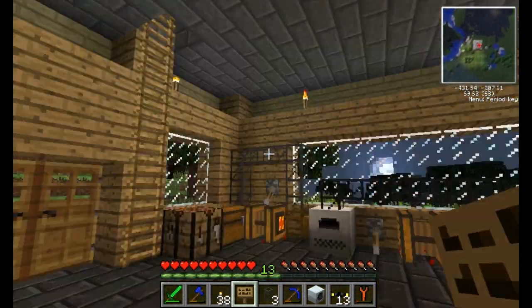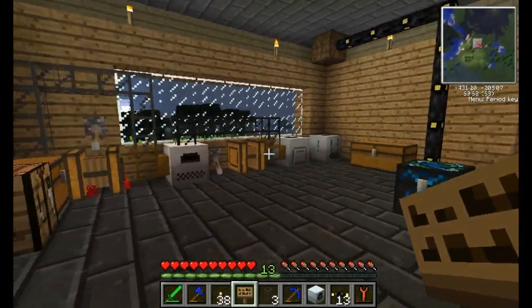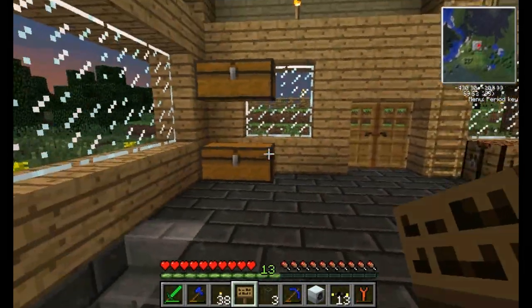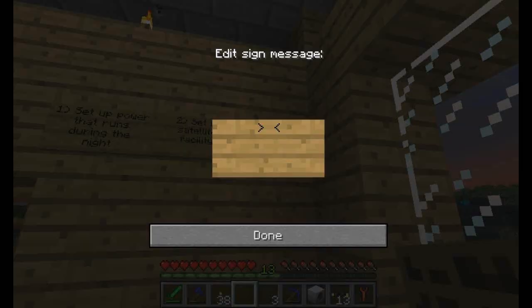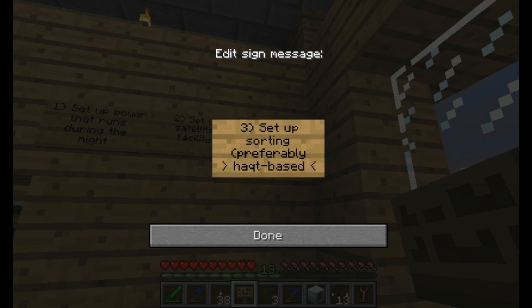I think we'll be able to either make this more homey or make the other one more homey, because right now this is a combination workspace and just resting. So I want to do something with that. Third thing: set up a sorting system, preferably cat-based. I don't think we can do that, but you know what? I'll be damned if we don't try.